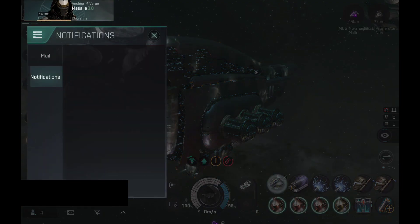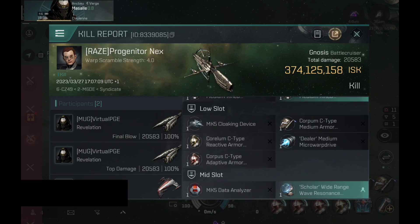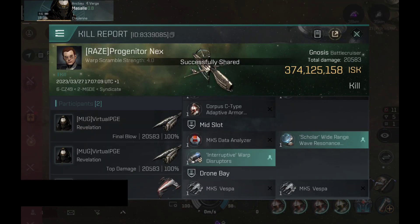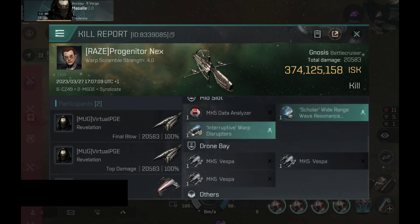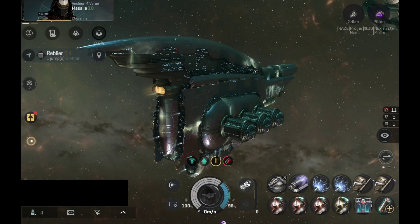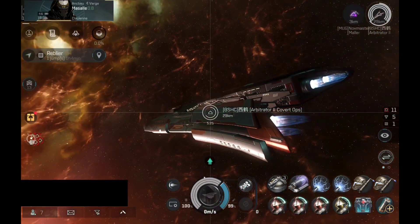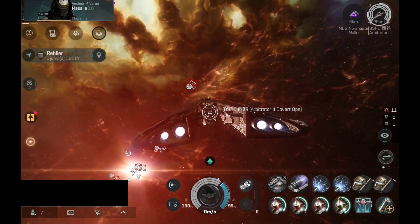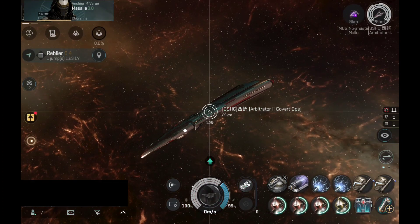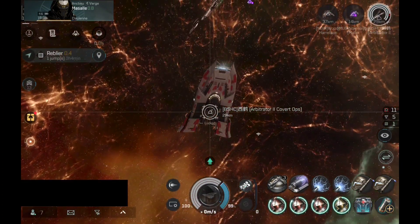People like to ask me which capital ship has better tracking — the Revelation or the Naglfar. It's very interesting because the Naglfar should have better tracking, but I hit targets much easier with the Revelation. So there is definitely more to it — there are some other things you have to factor in.